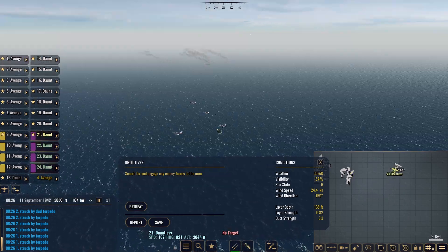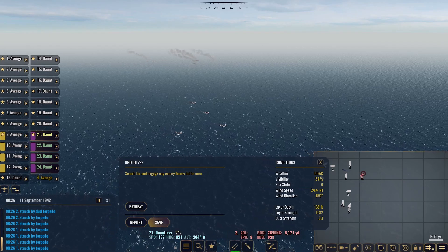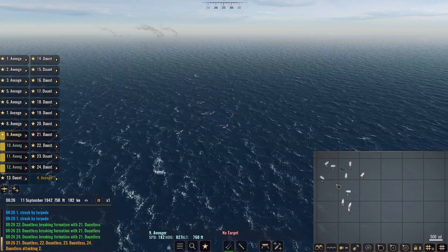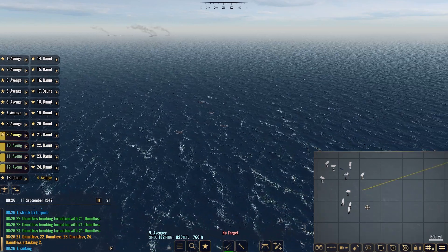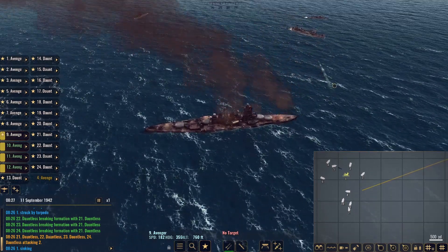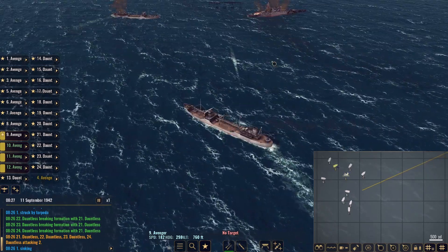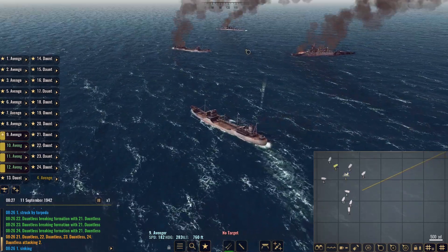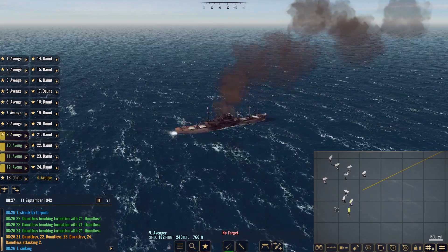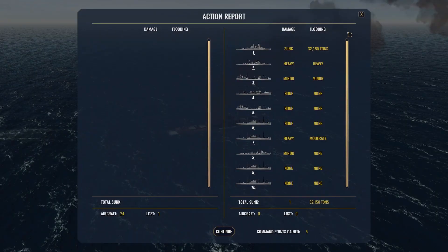Where are the Dauntlesses? Let's go ahead and target number two and give the attack order. We'll have the Avengers swing around as well. Congo officially sinking — perfect. We have a little torpedo heading this way but it's just going to miss. Our second group of Avengers is going after number seven — report shows heavy and moderate. We'll give them the attack orders.